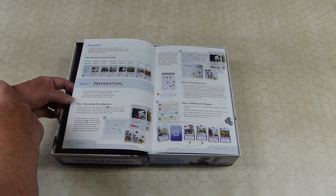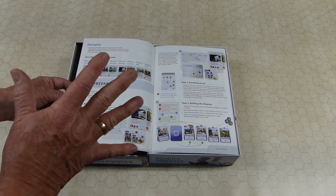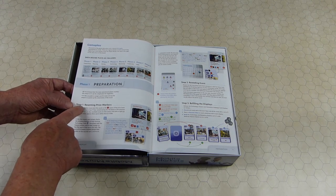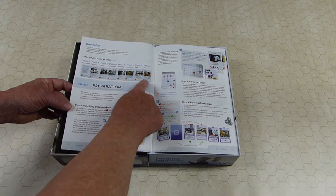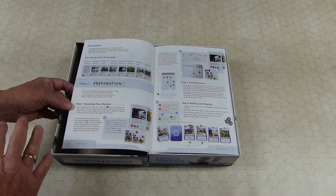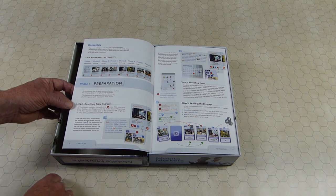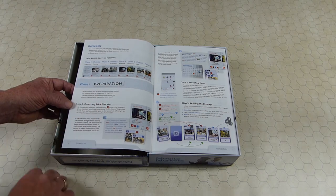Then you go to the next round and keep doing that for five years — five times total. The first thing you do each round is everyone's price marker goes to five. This is where the price markers are set. You'll retain the same order you had before, but everybody just moves up to five regardless of what they set the price at last round.